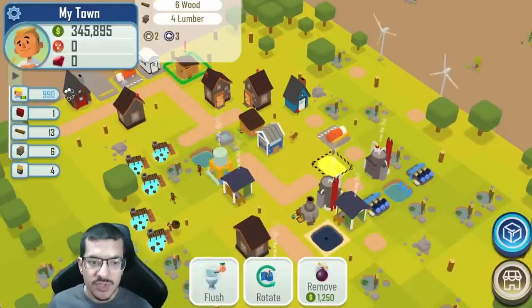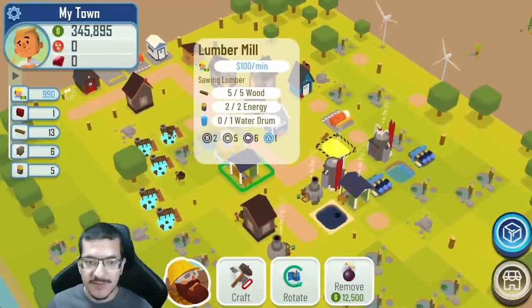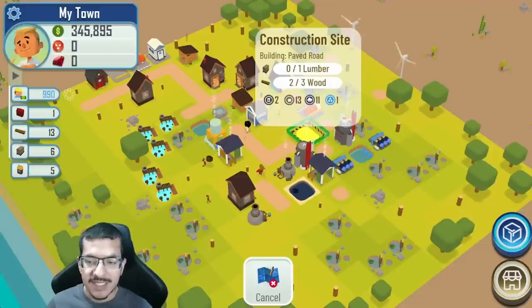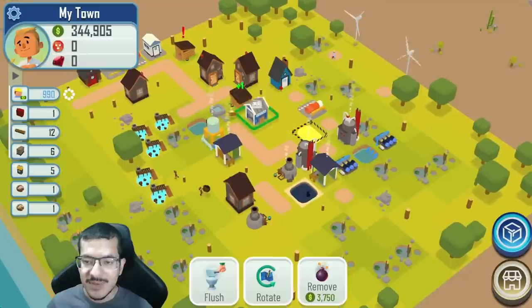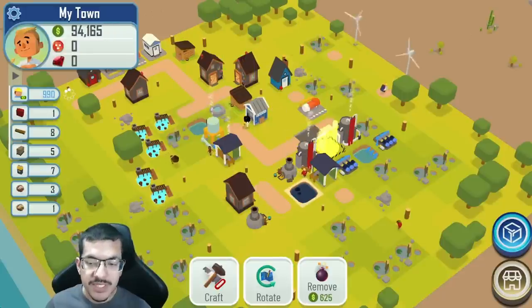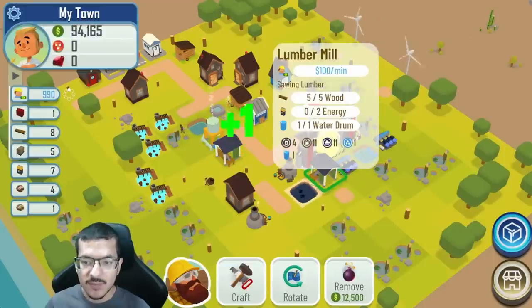I'm not crafting any more gas, so the copper I'm making I'll auto sell. My priority is getting that first power plant built. I also built the lumber mill here — it has passive water drum so I no longer need the water facility, and I'm getting rid of the old lumber mill. Also, since I built the refinery here it's casting one shade on the nearby wind turbine, slowing it down. I need more energy so I'm going to temporarily build another wind turbine to help get the energy I need for the power plant.